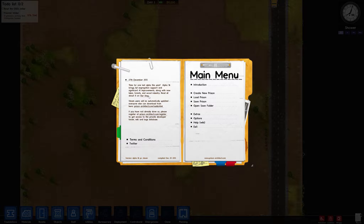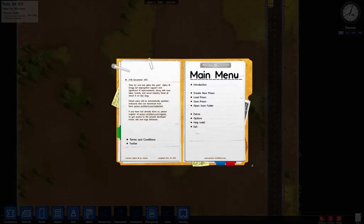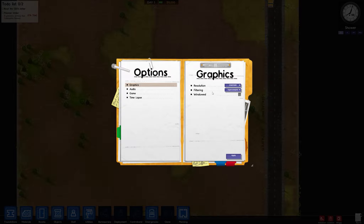Let's get into Prison Architect Alpha 16. I'll show you the options quickly. Under graphics you've got resolution and filtering — three options, with Super being the best from my knowledge — and windowed mode on or off. Under audio you've got master volume with a slider, mix frequency, and swap stereo.